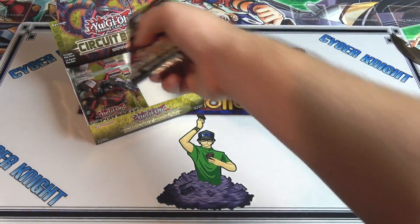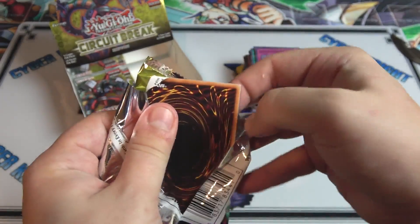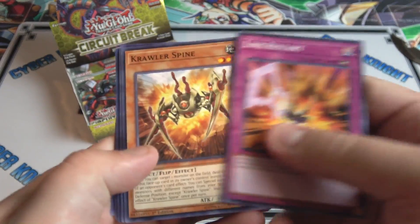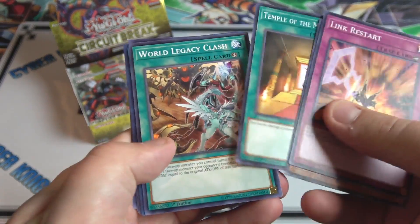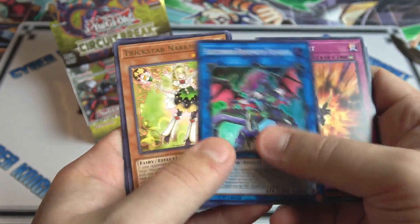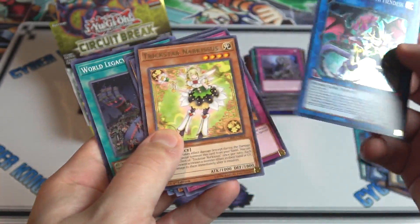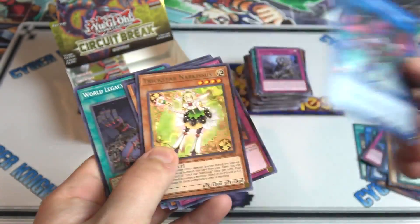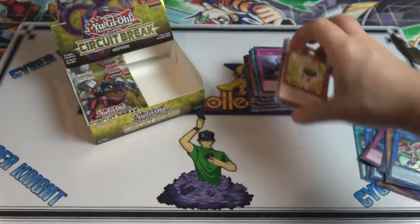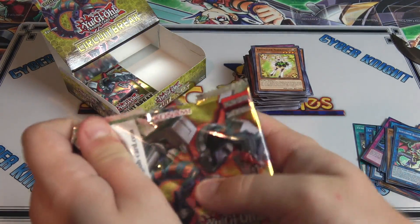A lot of Crawler monsters — it looks like Crawlers are going to be pretty much budget from what I'm seeing, so that might be fun. And we have Squib Draw — there we go! That was one of the secrets I was actually wanting from this set. I'm gonna have to hunt down the Rocket cards and this is one of them I needed. This is actually my second one now because I got one from sneak preview, so we're getting there — getting closer!